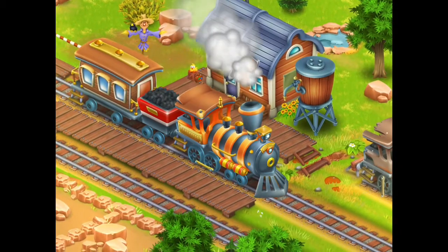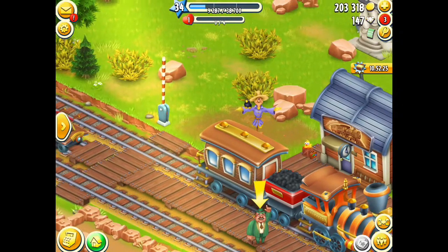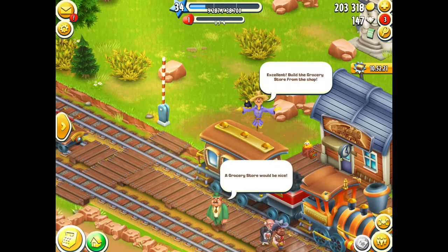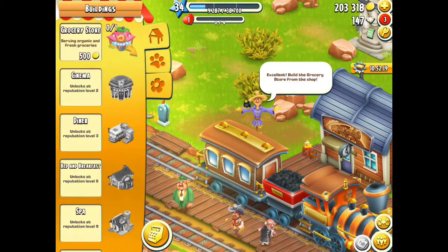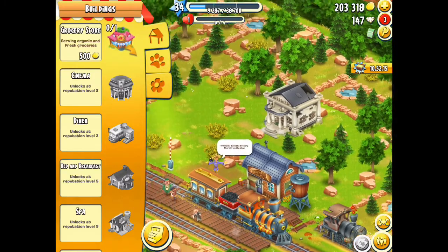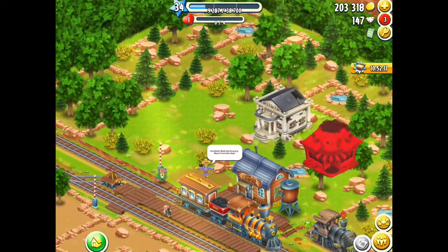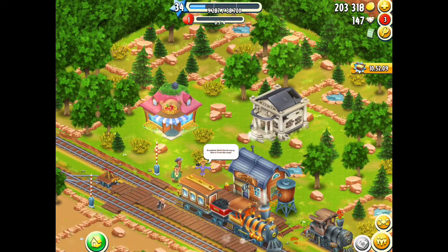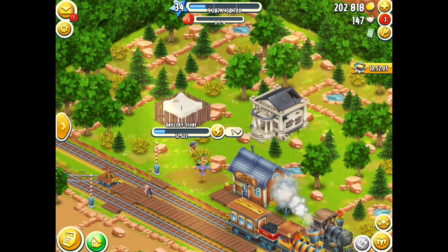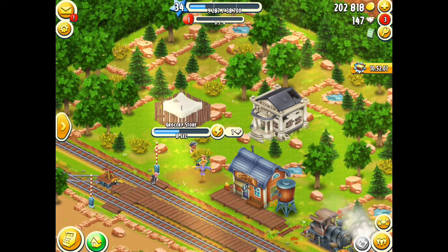Let's see who wants to come and visit my town. We've got one of the green guys and a cowboy — a grocery store would be nice, it really would. Let's go place one down. There's not really a whole lot of room; the only spot I could probably fit it is over here in the corner, so let's just put it there.